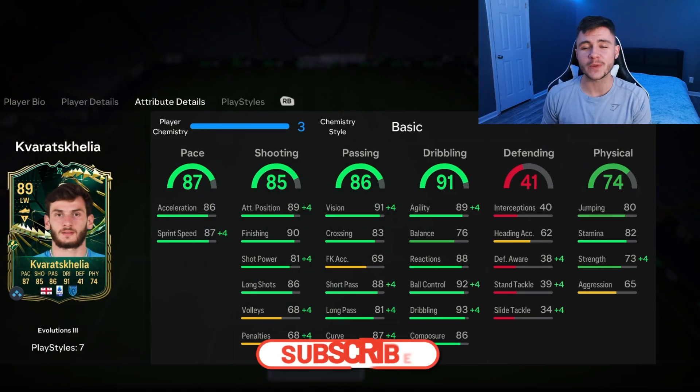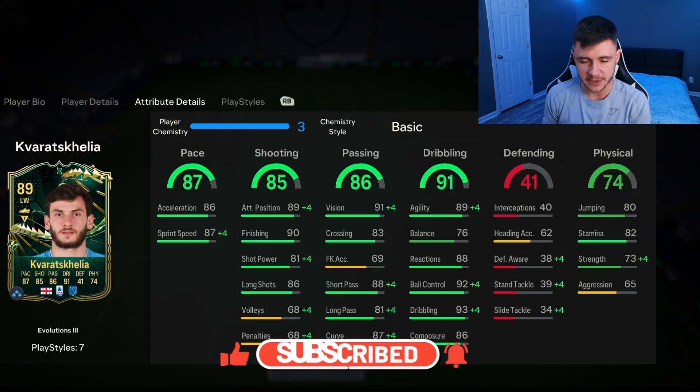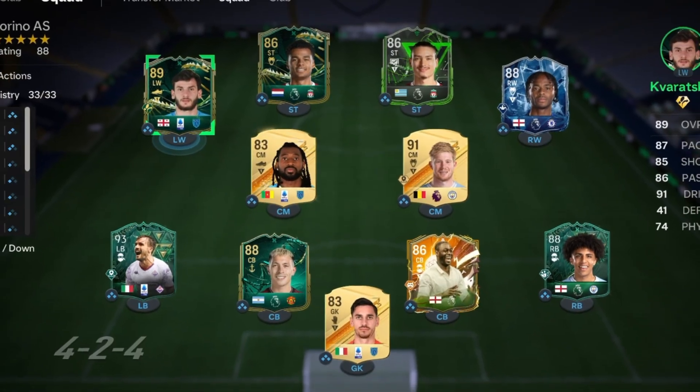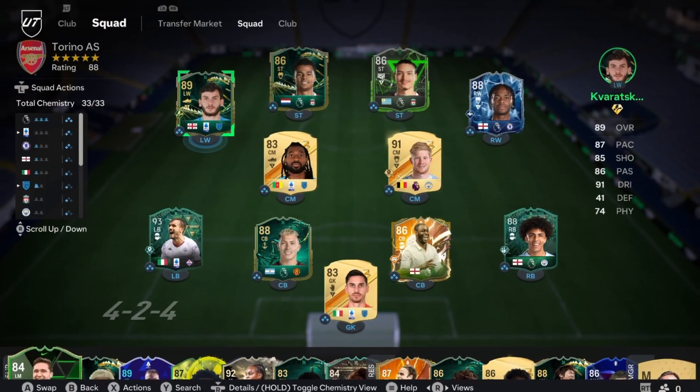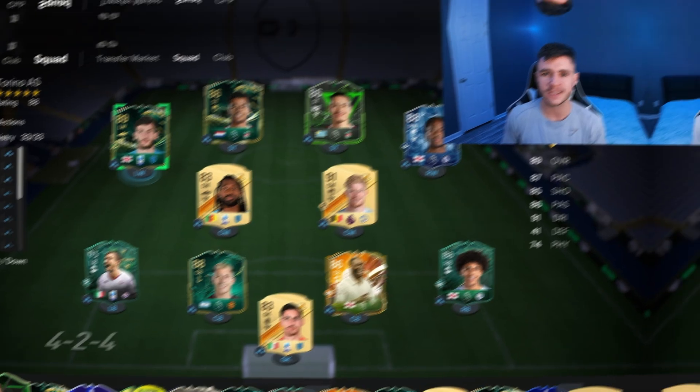If you enjoy these FC24 player reviews, leave a like and consider subscribing to the channel if you're new. This is the team we're going to be using in Fut Champions to test out the new Kvaratskhelia card. We're going to play him as a center forward in the 4-3-2-1 formation, so let's jump into game number one and see how good this card really is.